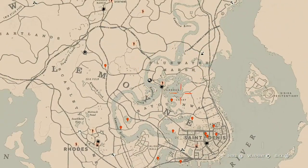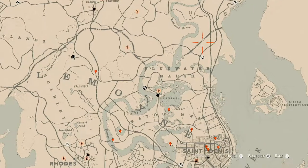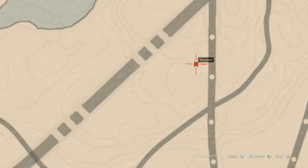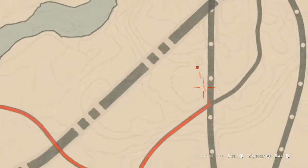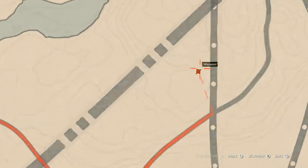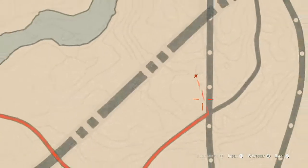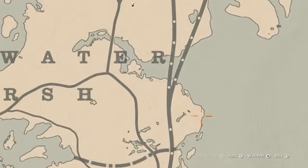There's a coin up here — right underneath this triangle on the map. You see this triangle? Right under that there is a clothesline, and right in the middle of that clothesline, come over here with your metal detector and you will get a random coin.